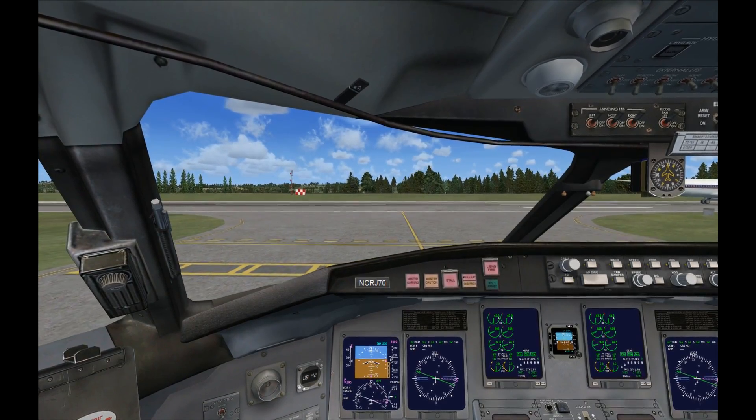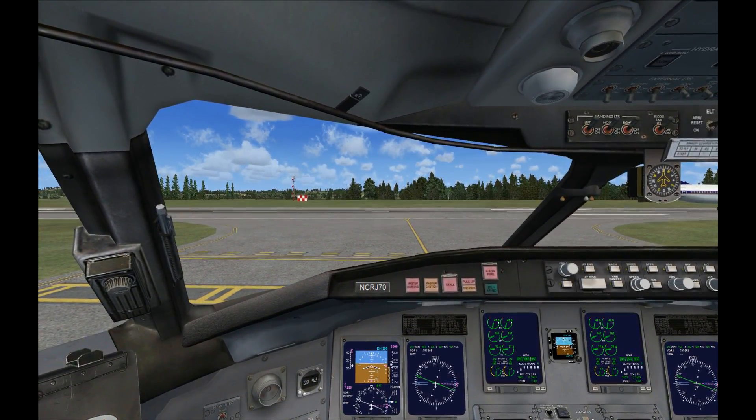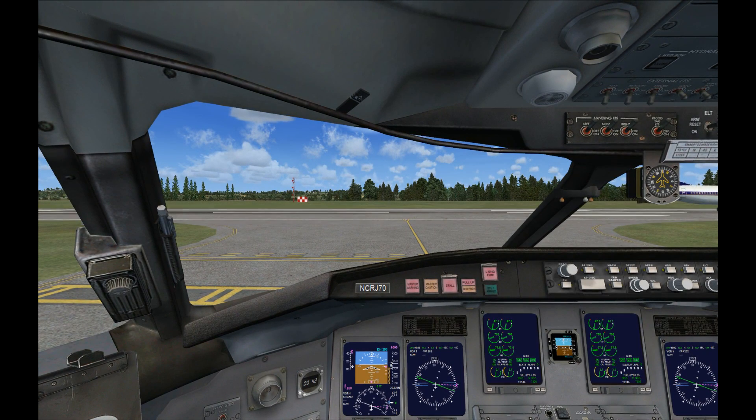During the takeoff roll I'll call out four speeds. When I call 80 knots, check the airspeed tape to verify it's moving. When I call V1 it means we're at the speed where we're committed to taking off because there isn't enough runway to stop. When I say rotate, gently pull back on the stick and rotate the nose into the air. Finally I'll call V2 when we reach the minimum safety speed at which we can safely climb on just one engine if there's a failure.